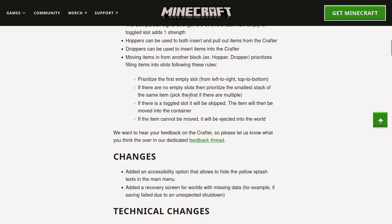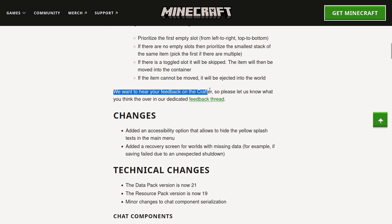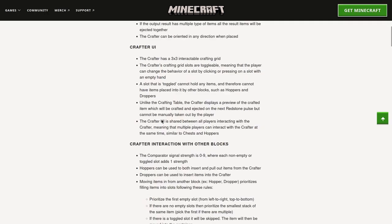This is actually interesting right here. If we scroll in so it's easier to see — there is a toggle that says if there are no empty slots, prioritize the smallest stack of the same item. That's actually very interesting. Also, the crafter UI is shared between all players interacting with the crafter, meaning that multiple players can interact with the crafter at the same time, similar to chests and hoppers.